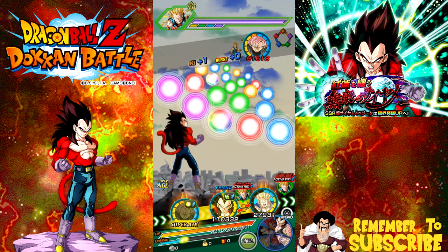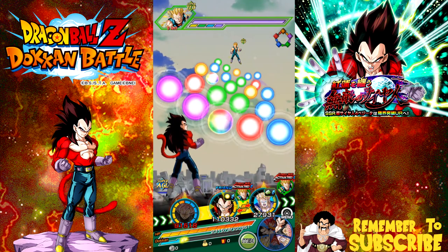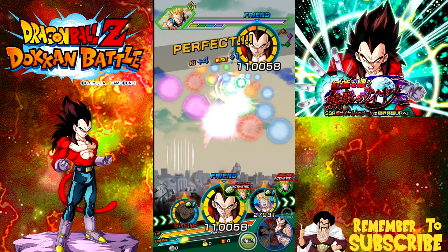The reason I have the Super Saiyan 4 Vegeta here in front is solely due to the fact that he tanks, and it's an agility card.